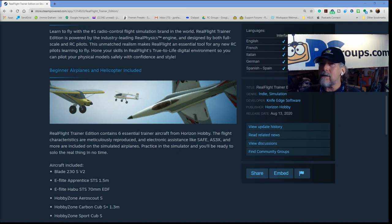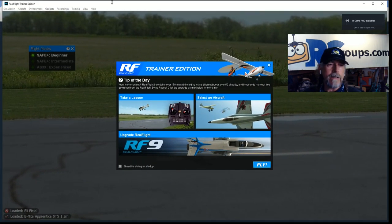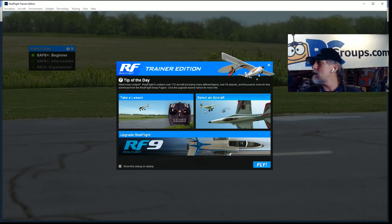Now I'll bring the software on screen. This is the landing page — you'll be flying at Eli Field, which is great, I've flown there many times, and this is a photo field. There are options here: you can take a lesson from a trained professional, select an aircraft and fly, and ultimately there's the option to upgrade to RF9 Full, which brings you a vast cornucopia of RC aircraft — drones, quads, helis, you name it.